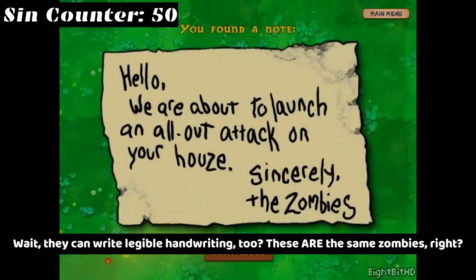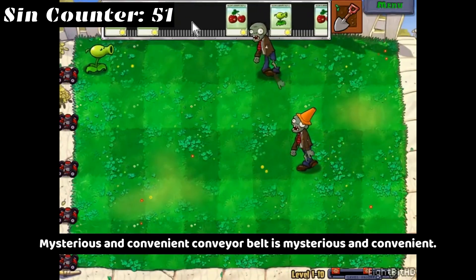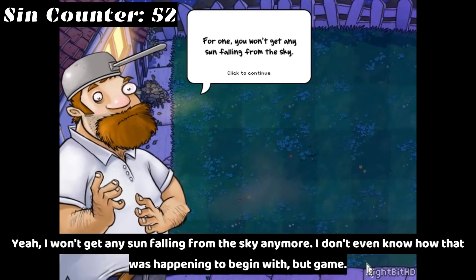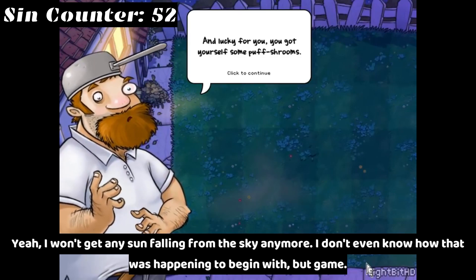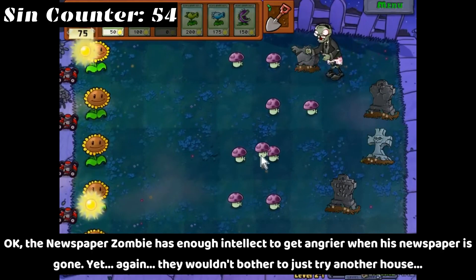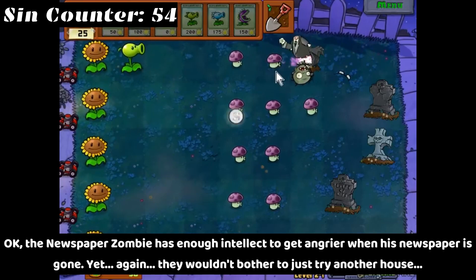Wait, they can write legible handwriting too? These are the same zombies, right? Mysterious and convenient conveyor belt is mysterious and convenient. I won't get any sun falling from the sky anymore — I don't even know how that was happening to begin with — but those graves appeared fast. How would you even get rid of those? I'd guess there are laws related to that, but what do I know. The newspaper zombie has enough intellect to get angrier when his newspaper is gone, yet again they wouldn't bother to just try another house.